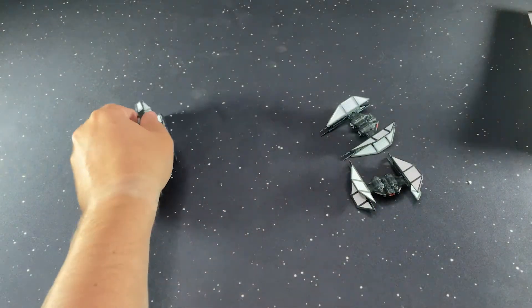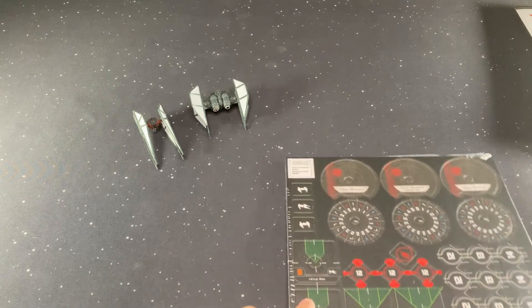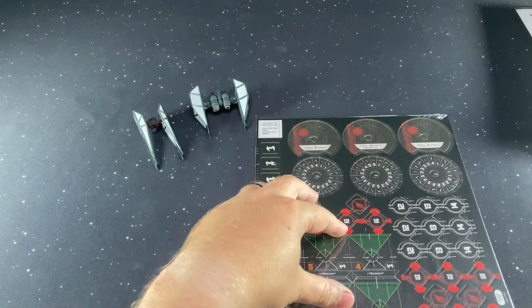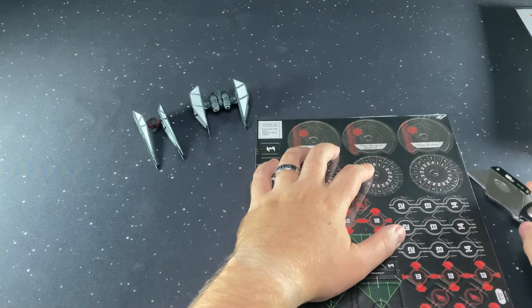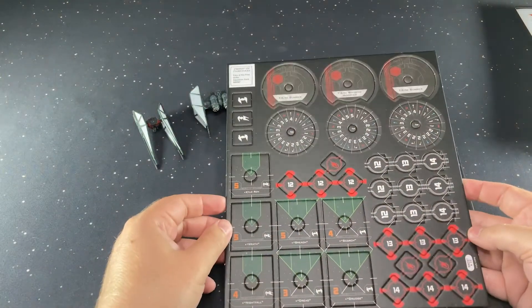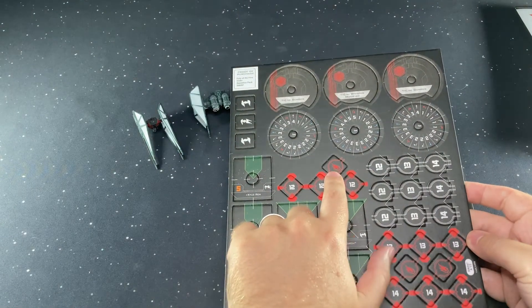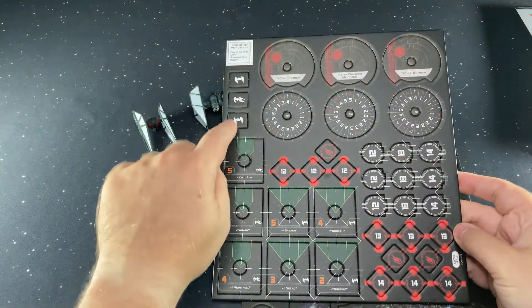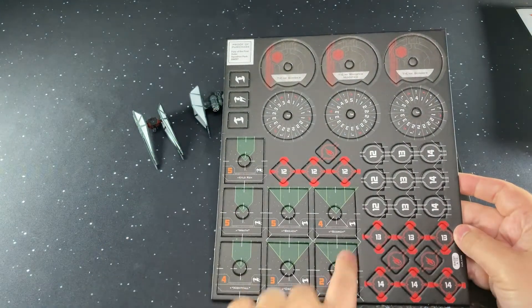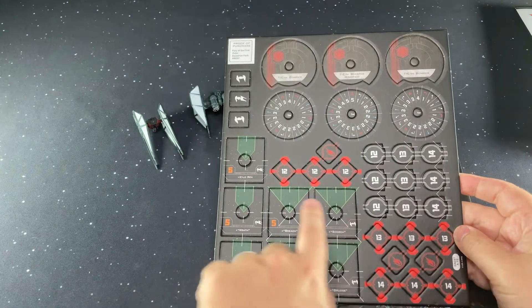So there we got the models. I'll just put one of the bombers to the side. Here's all the cardboard. We've got our TIE Bomber, Whisper, and Bomber dials. We've got our numbers. These are the deplete tokens here with the little comet. We've got our fill-ins for your dial holders. There were reprints as part of the points update — here are the ones that come in the box.